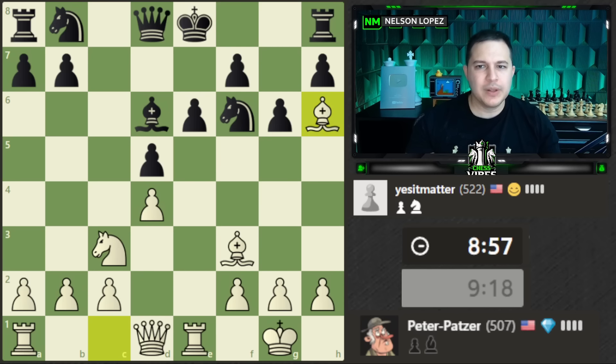Bishop h6 is a really annoying move because it prevents black from castling — remember the king cannot pass through check on the way to castle. That guarantees black's king is stuck in the center for at least another few moves. Black could move pieces and castle queenside, which at least gives me two moves to potentially attack the king.